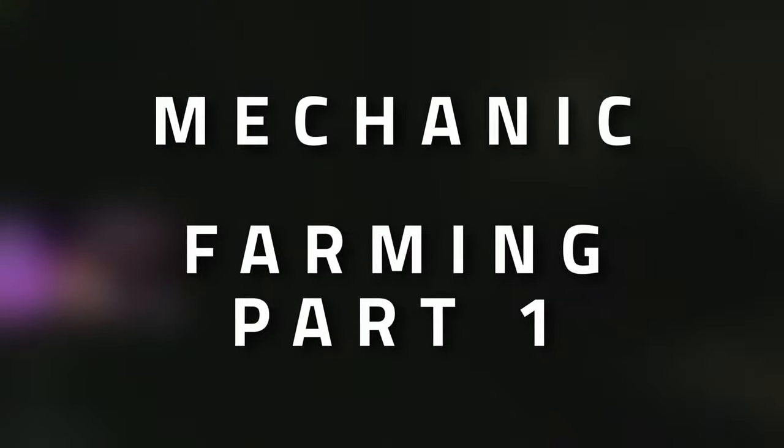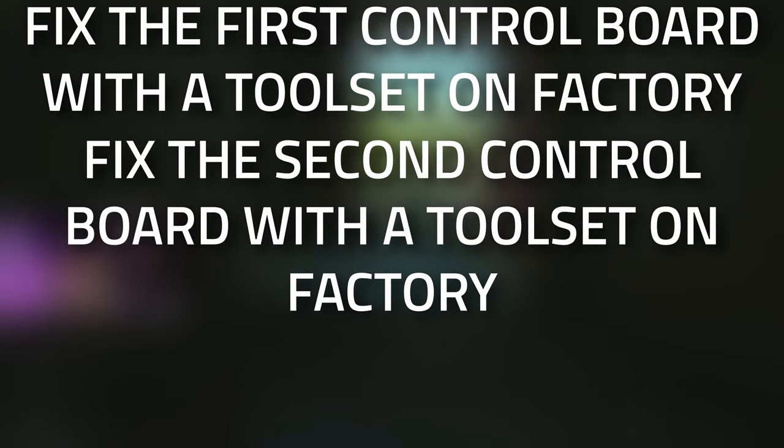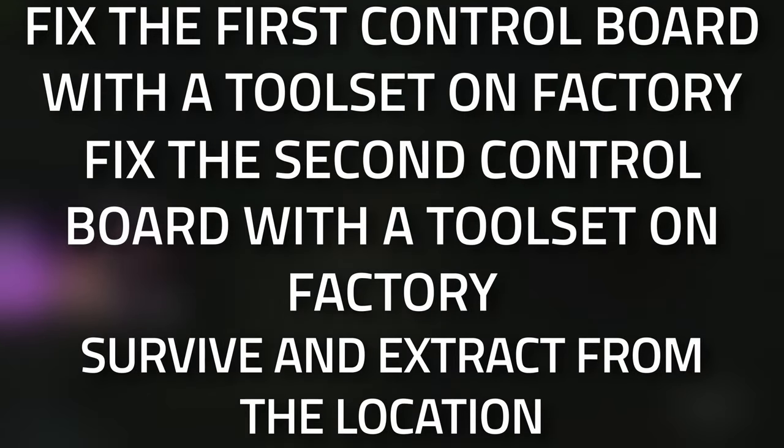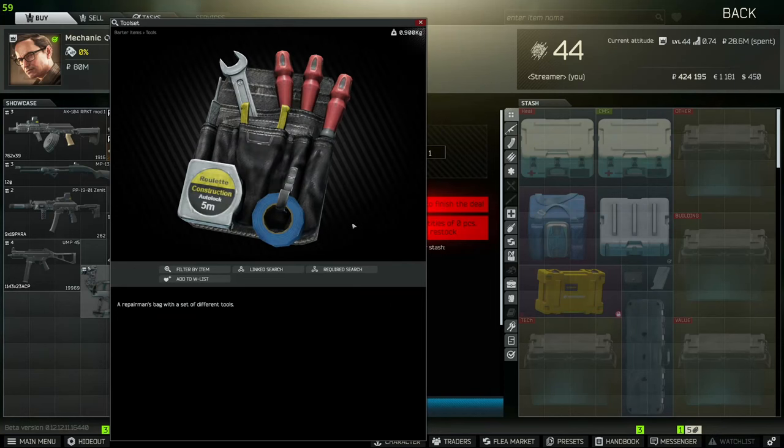Hey guys, and welcome to a Mechanic task guide - farming part one. For this task you're going to need to fix two control boards with a tool set on Factory and then survive and extract. Don't forget to leave a like on this video if you find this guide useful.